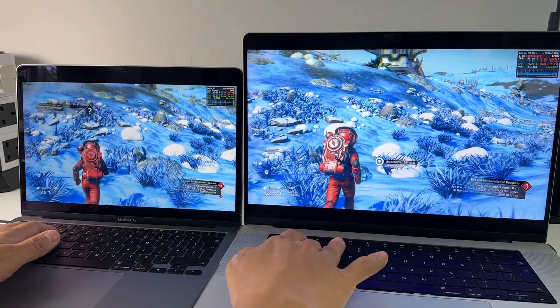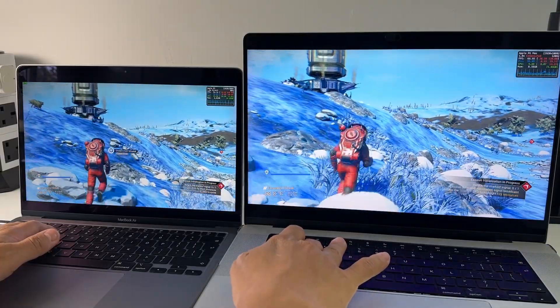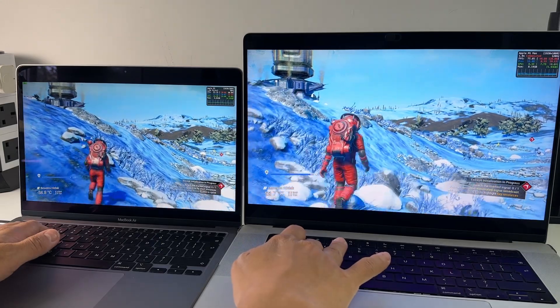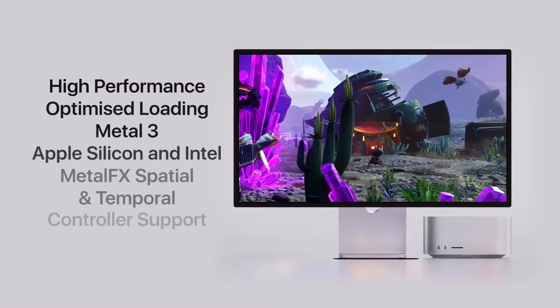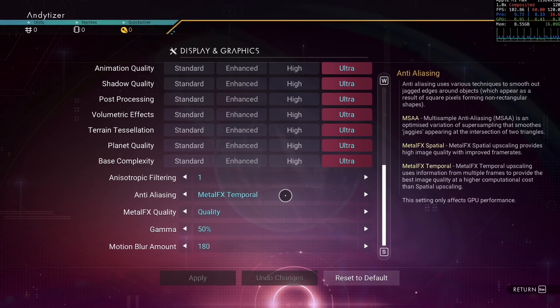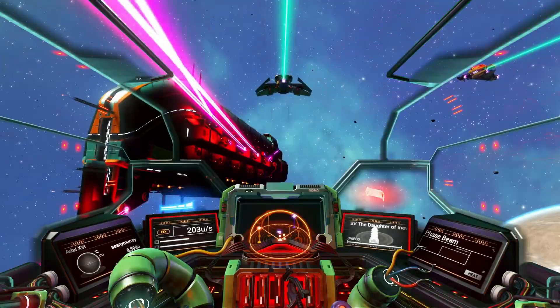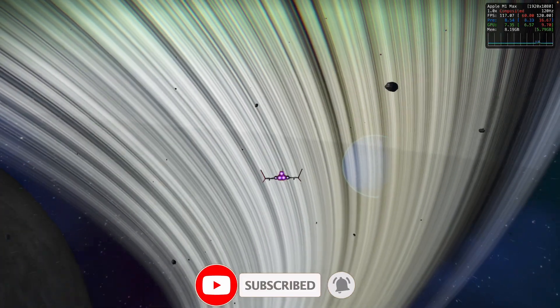In this video today I'm just going to do a quick first impressions of No Man's Sky on Mac. We'll be briefly comparing the performance between the original M1 and the M1 Max, looking at some of the exciting new technical features including Metal 3 and Metal FX support, looking at some of the graphics settings, and also talking about some of the more surprising and unexpected features of this port. If you haven't subscribed already, please consider subscribing to keep up to date with the latest Mac gaming news.